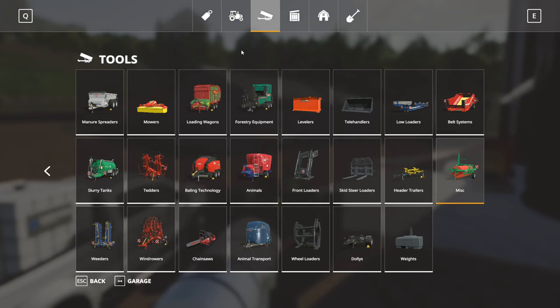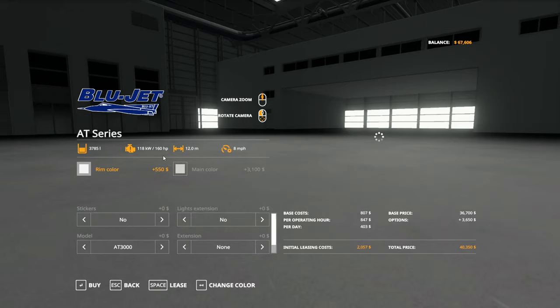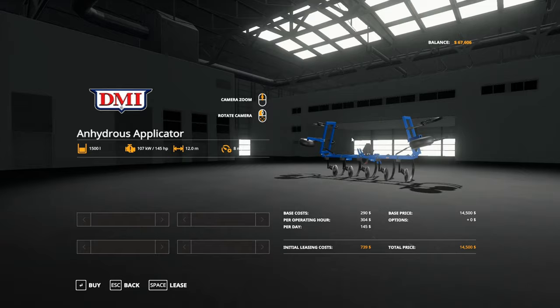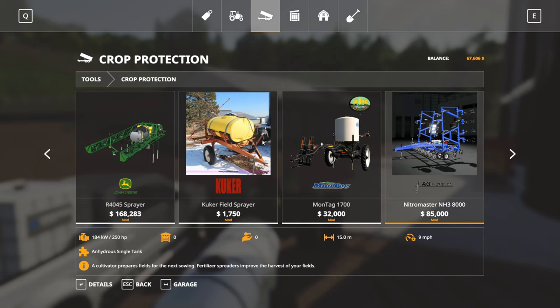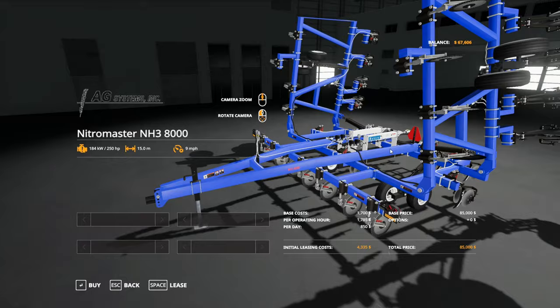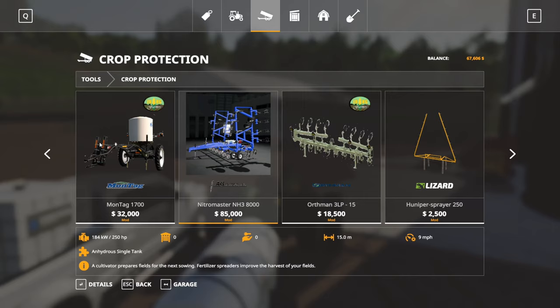I either need to get the correct applicator, but the correct applicator claims to take 250 horsepower. Looking under crop protection - there's a nice looking one I wouldn't mind trying in the future but that one does not do anhydrous. Someone could potentially maybe fix that problem - if someone actually fixed it so it does hold anhydrous. The one that does work with anhydrous is the Nitro Master NH3 8000, which requires 250 horsepower and costs $85,000 - she's a little bit expensive.